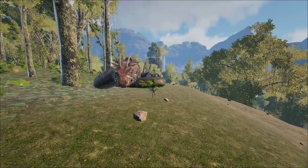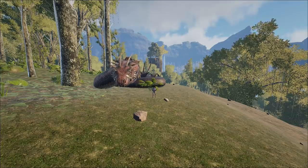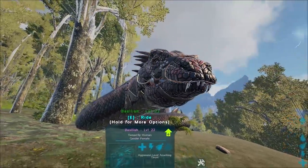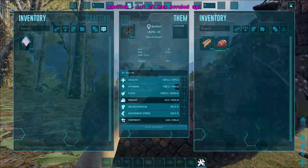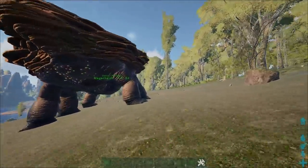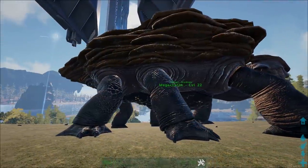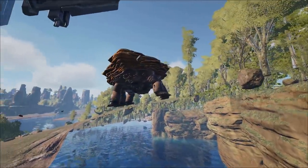This method allows you to bring the entire dino under the mesh, and it will be able to bypass many anti-mesh systems — that's why this method is very broken. So what you need is a basilisk and a giant turtle, the megacherlon, whatever it's called. The basilisk level does not matter. You want to level it in full stamina. The turtle also doesn't matter much. The level of the megacherlon does not matter if you're trying to brush a cave — as long as you have a megacherlon, you don't even need a saddle. You just need it, and then you throw it on top of where you want to mesh.